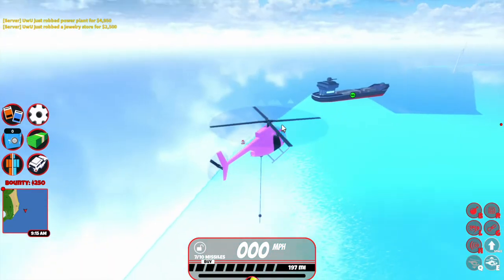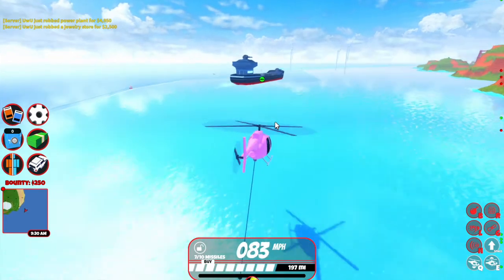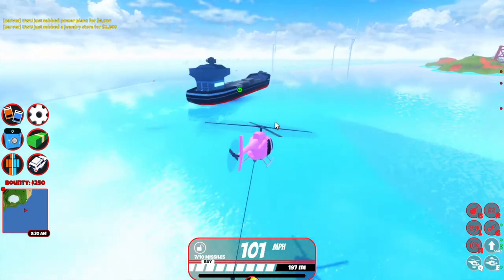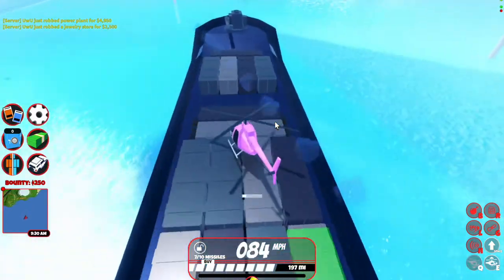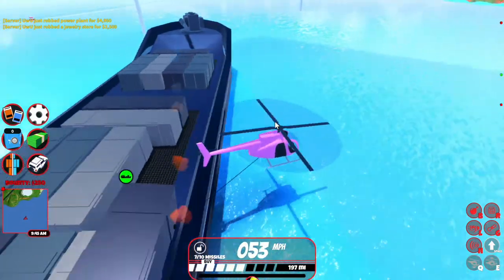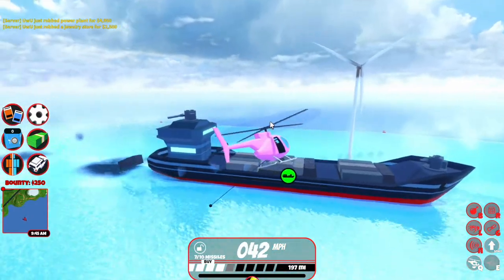So what you want to do is just keep zigzagging. First you want to deploy your rope, get to a low altitude, and then head diagonally towards it. Remember your goal is to grab one of those cargo containers. Just keep moving and just go — do not stay standing still.